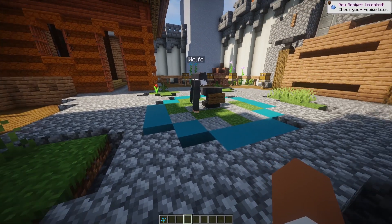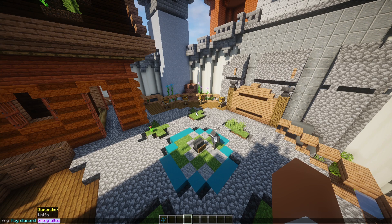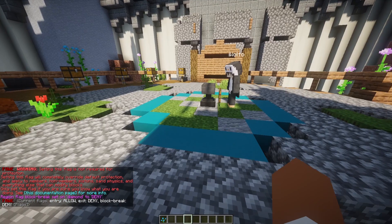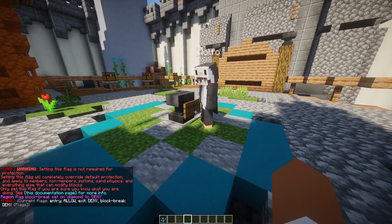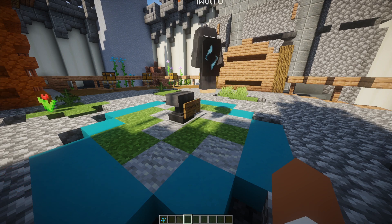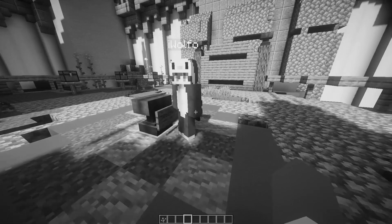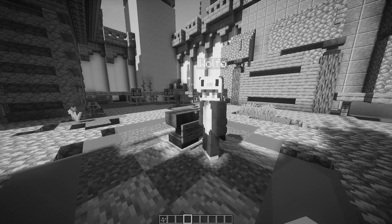This would be more towards a lobby area where you don't want players leaving a certain region and you don't want to add barriers. He's also trying to break stuff, so we can do 'region flag diamond block-break deny' — and he can't break anything anymore. Players will get an error message on their end saying they cannot break this block, along with a little particle effect. Pretty straightforward.